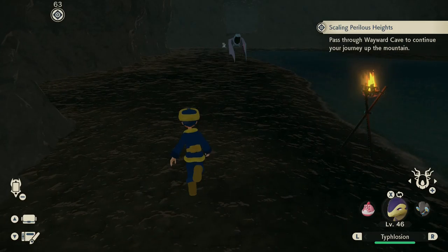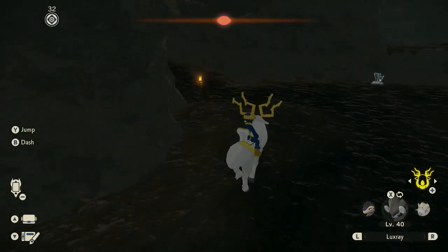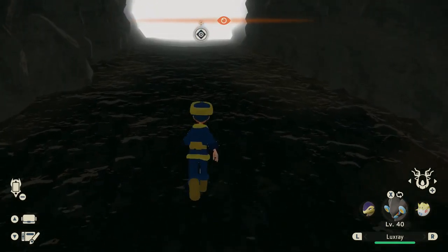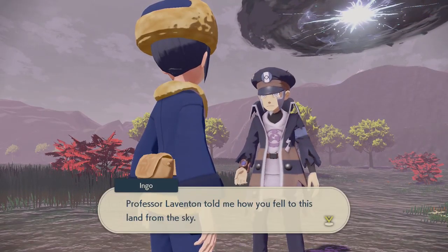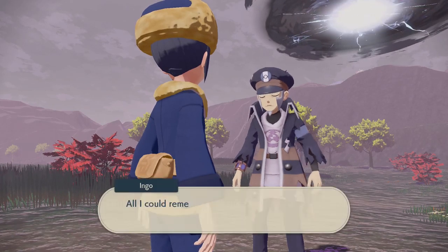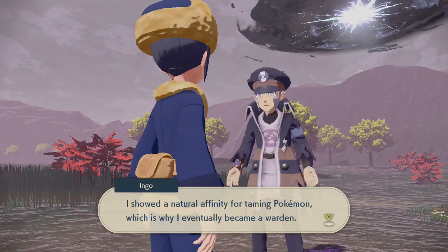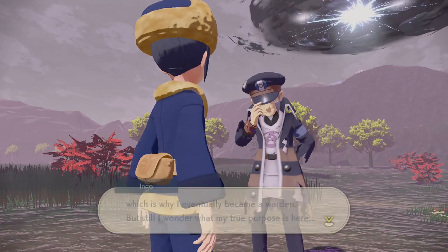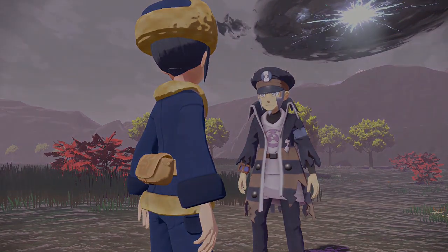Ingo says if we follow the track marked by torches we'll reach the terminus of the cave. Golbat is a very common Pokémon to see here. We can mount up — I didn't expect to be allowed to do that! Exiting the cave, Ingo explains that Professor Laventon told him how I fell to this land from the sky. He himself simply found himself one day in Hisui — a region he'd never heard of. All he could remember was his own name. The Pearl Clan came to his aid, and he showed a natural affinity for treating Pokémon, which is why he eventually became a warden.